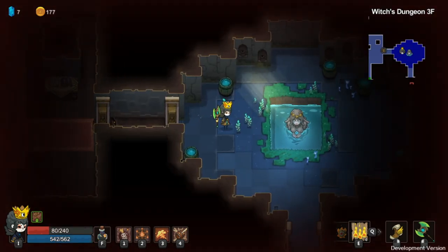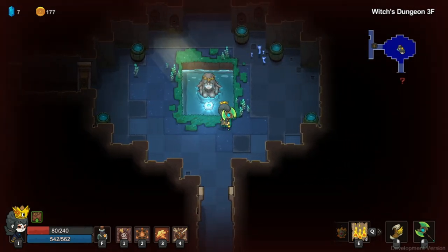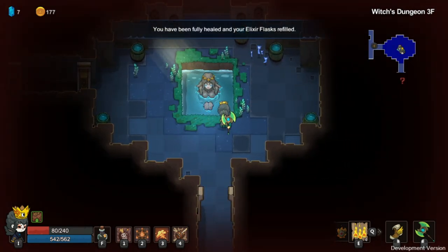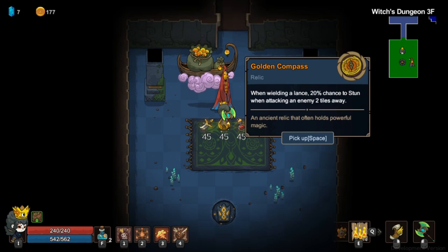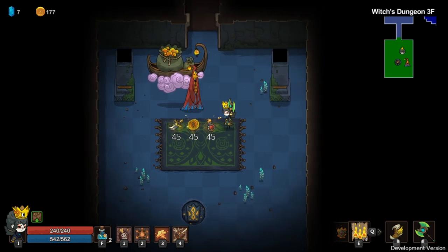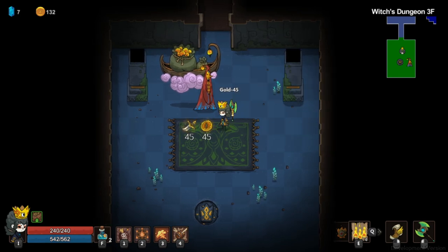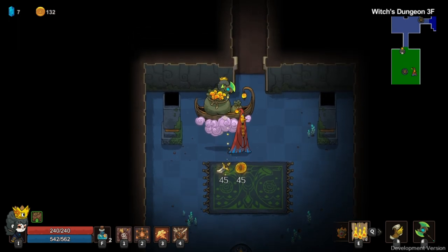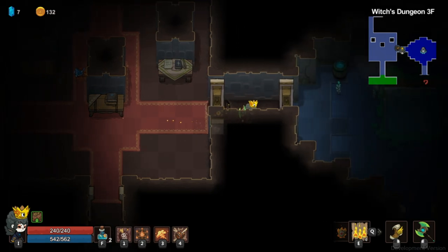This game even has naked stone ladies sitting in the water that give you all your flasks and HP and mana back, then she disappears and leaves you alone in your feelings. There's also a merchant you can buy relics from — I called it equipment but it's actually called relics. Well, you learn something new every day.